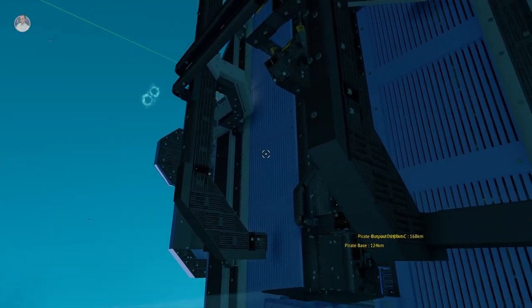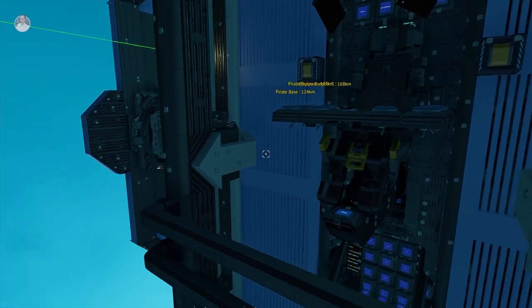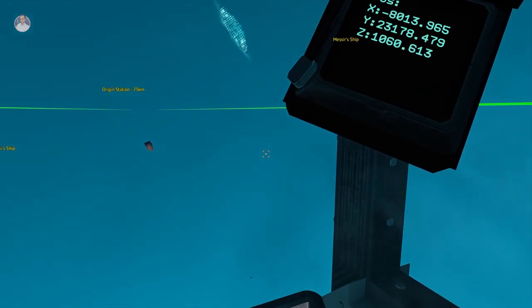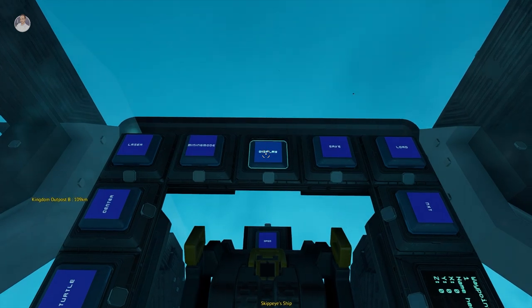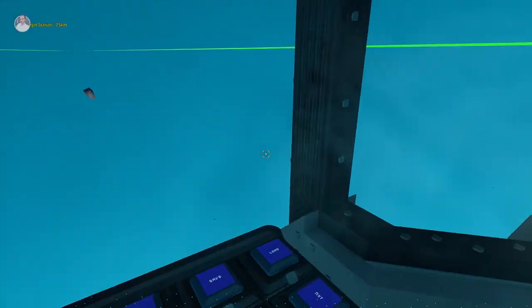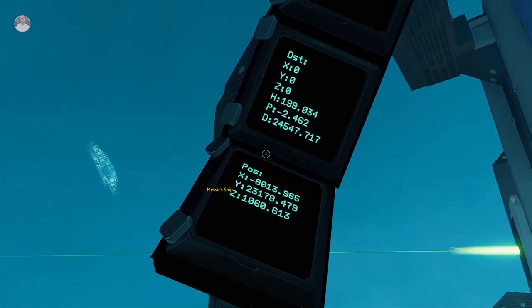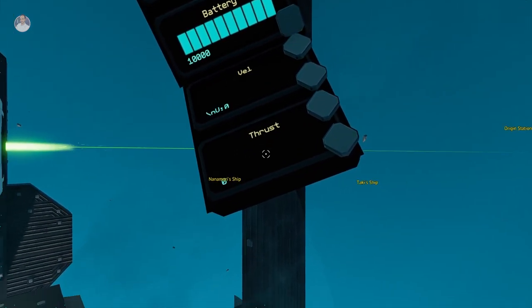This cockpit is really cool - props to the detail on the ship. You come in, sit down, and click the bottom to close up. One thing I noticed: if you click on the display panels, they fold in and out - I didn't know that worked that way, that's really cool. You've got your fuel rods, propellant tank, orientation, distance, position, and all your navigational stuff over here. Generator rate, battery, velocity, and the amount of thrust you're using.